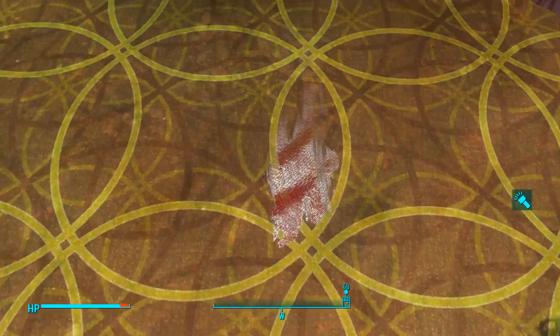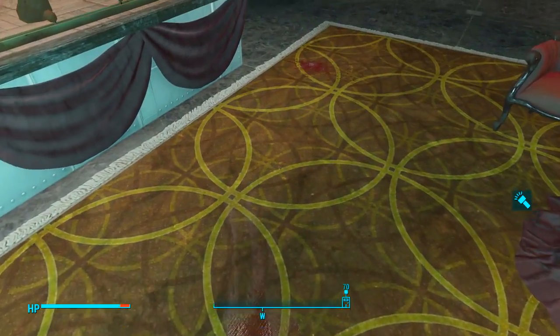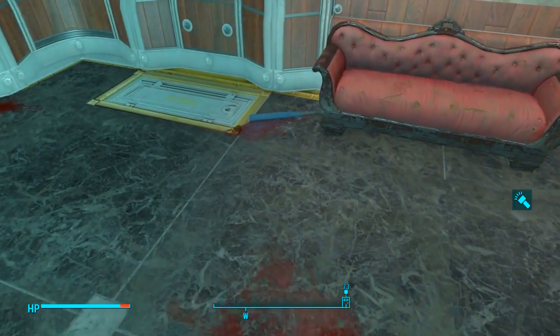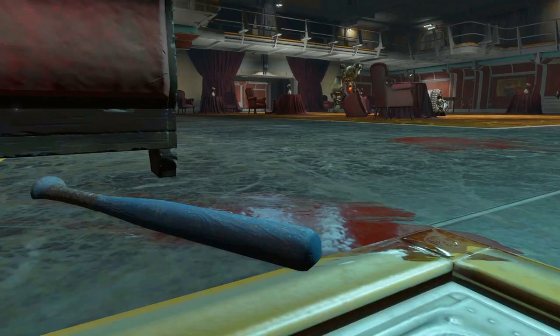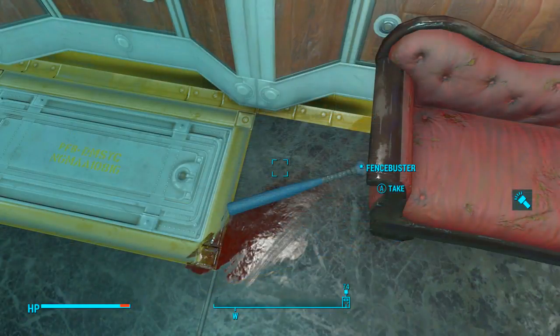I don't want to spoil the quest line, so all I'll say is follow the blood trails on the floor. Then over in the corner of the Atrium we will find the Fence Buster, just lying there all alone. Just be careful when you're picking it up — you don't want to get busted.